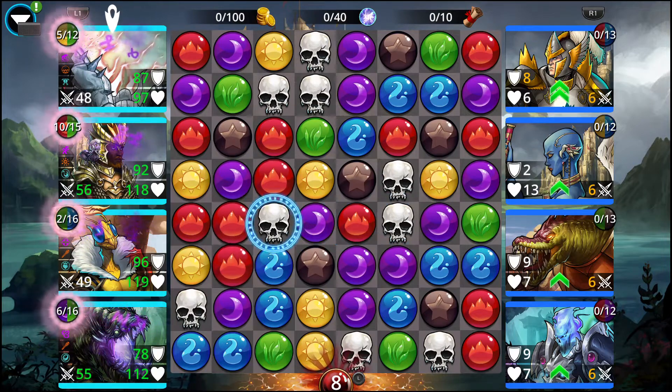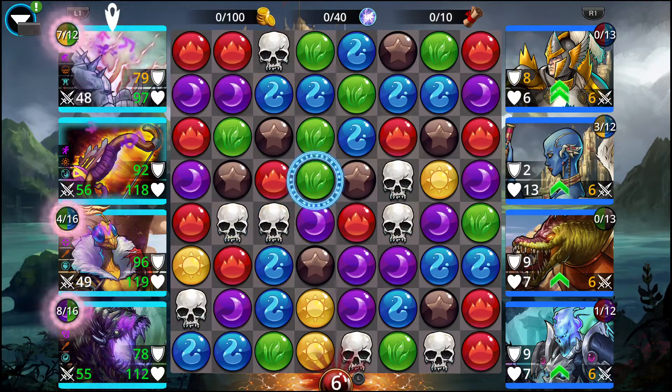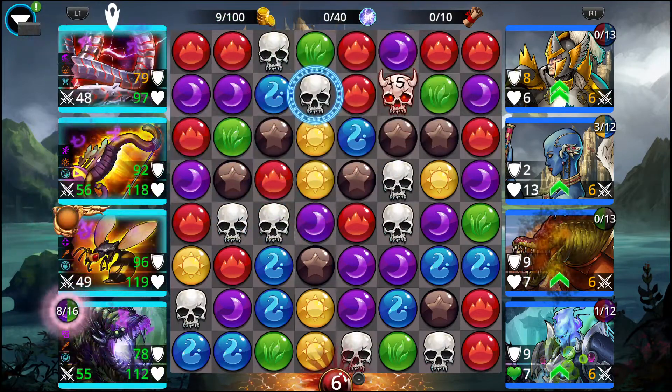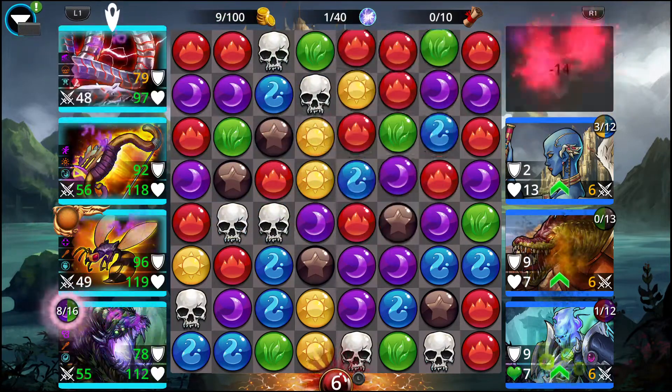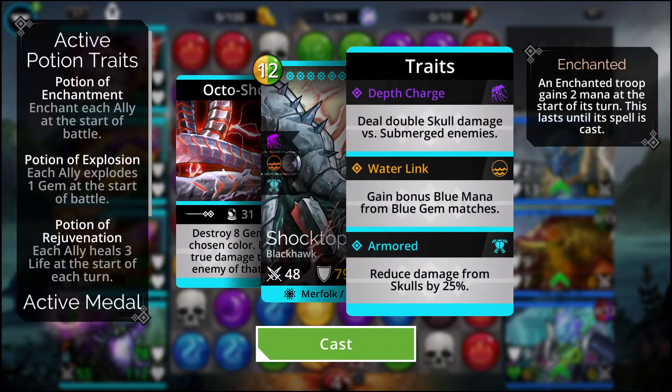Yes, the reason why we had that fast kill is because of Shocktopus — destroy eight gems of a chosen color, deal 36 true damage to each enemy of that color.